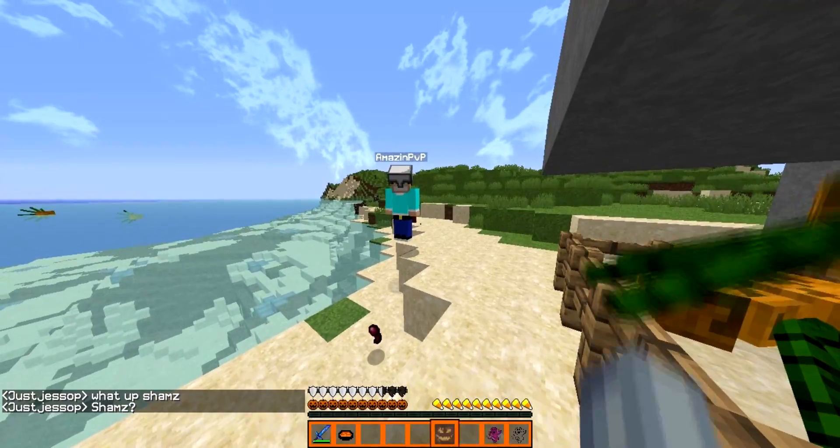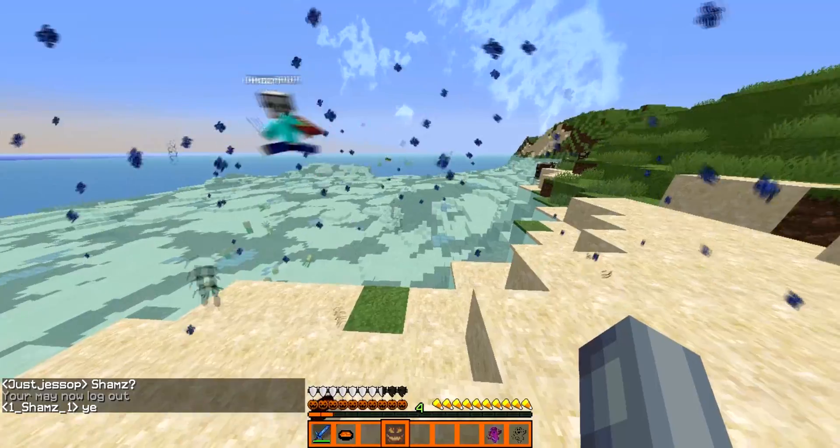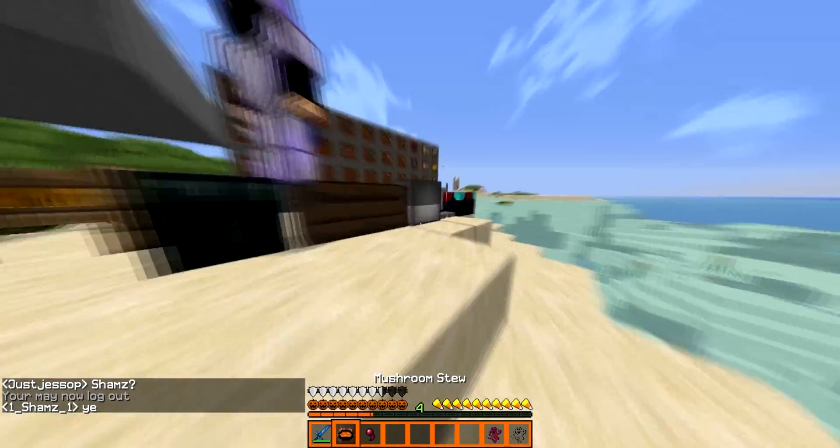Here's the GUI at the bottom — you can see that little face, it's really sick. The armor is there too, and the XP bar is orange, keeping with the Halloween theme.